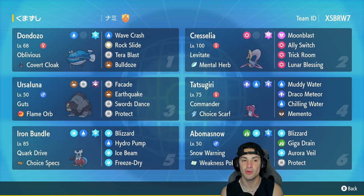In the fourth slot we've got Dondozo's best friend, Tatsugiri, with Commander and a Choice Scarf as its item, rocking Muddy Water, Draco Meteor, Chilling Water, and Memento for great late-game support. Iron Bundle is in our fifth slot — and not just any Iron Bundle, it's Choice Specs Iron Bundle. This Pokemon hits really, really hard.